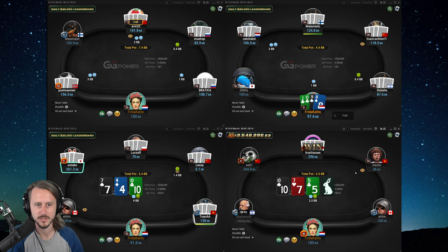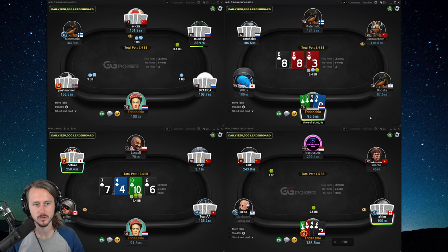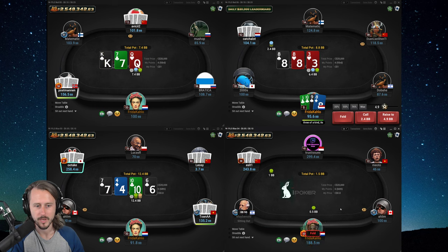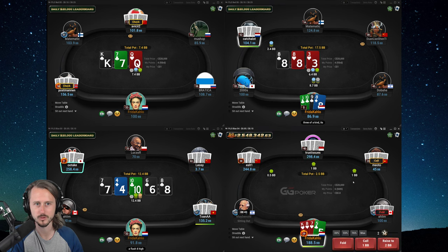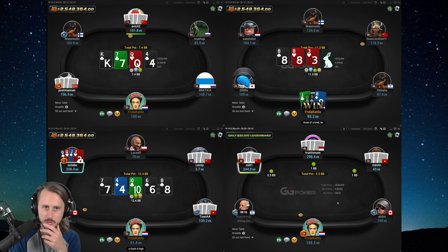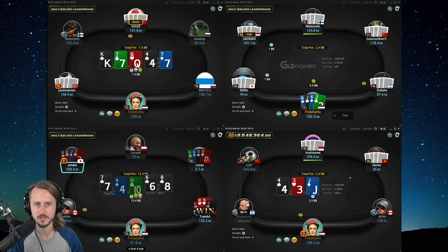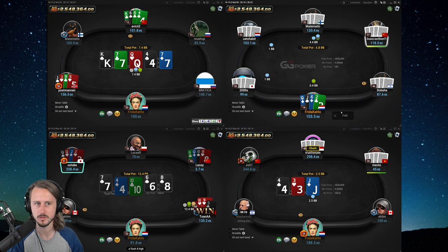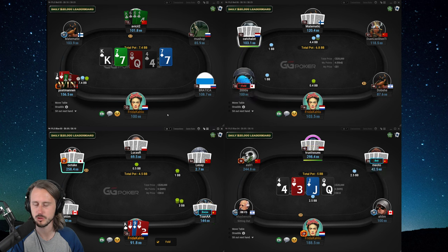Top right: we have a single suited rundown — not a hand you want to three-bet. You want to be very selective with your three-bets, especially if they are single suited. Generally not a combination you three-bet a lot. We have trips; we're gonna check-raise, unblocking flush draws and aces-kings. My opponent folds. Check-raising paired boards — generally speaking, people oversee that. So attacking them a little bit more aggressively is a reasonable strategy in my opinion.